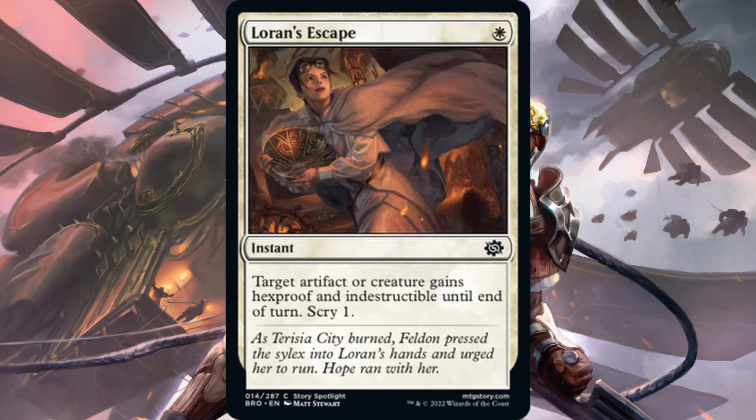Next is Loren's Escape — one white for an instant. Target artifact or creature gains hexproof and indestructible until end of turn, and you scry one. It's a neat little combat trick for limited, especially because there are so many artifacts in the set. I don't think it's going to see constructed play. It's just one white mana to protect your creature, but it doesn't have any additional use and can sit dead in your hand for a long time. It's not a Snakeskin Veil where you get some lasting value like a counter.